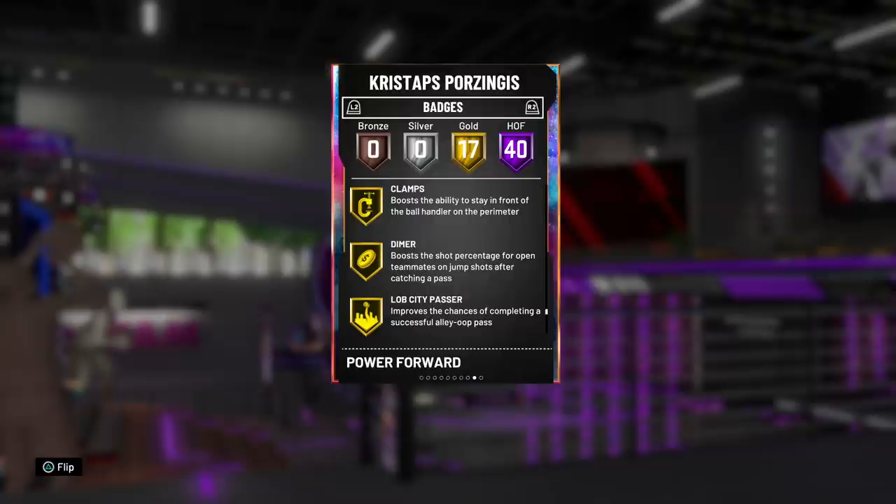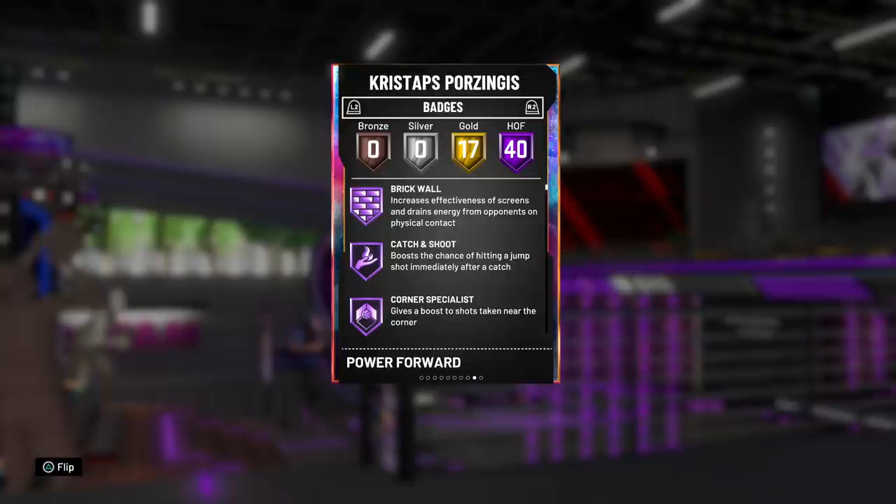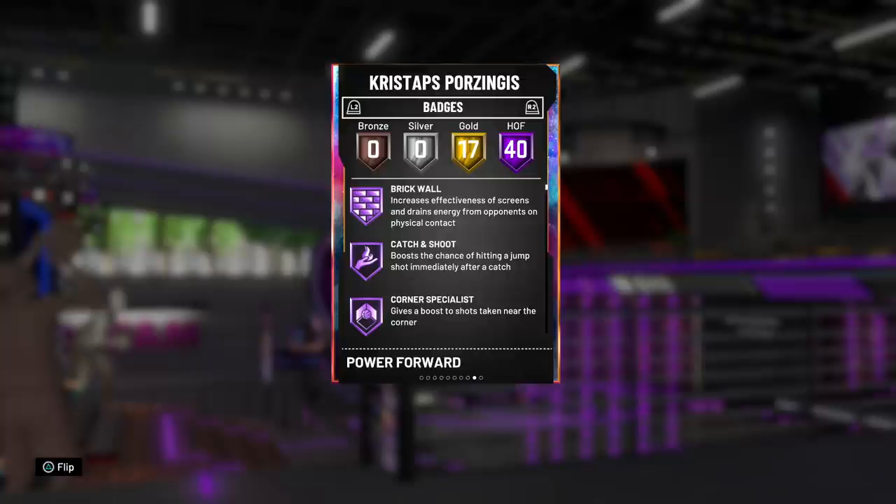He's got 17 Hall of Fame badges on top of it, including gold clamps and dimer. So he's going to be able to guard the perimeter top to bottom. There's just not much you can argue with this card as to why he should not be on a lineup. Before we even go into a game, I know this card is going to be worth the pickup because it's Porzingis — he never plays bad in any 2K. I'm ready to see what the unicorn can do. Let's hop into a game.